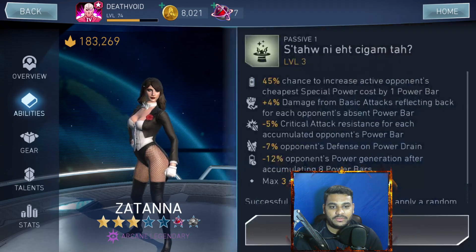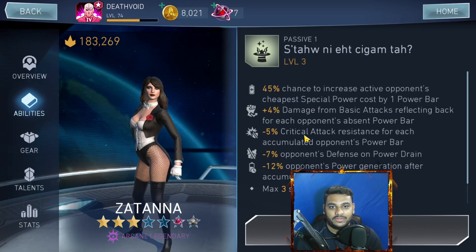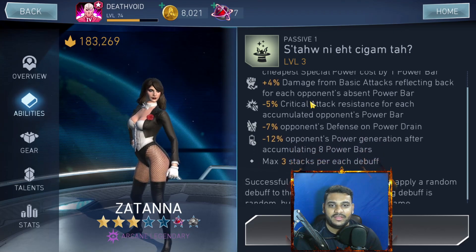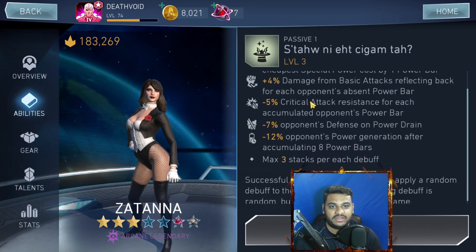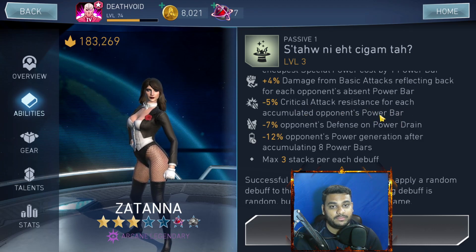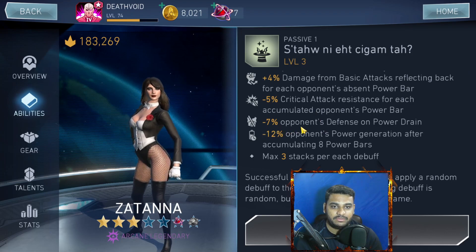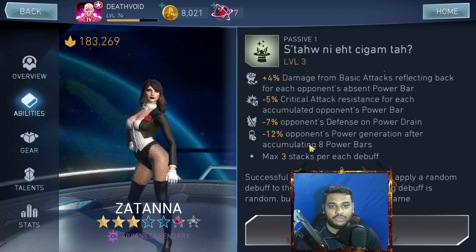The third passive: 45% chance to increase the active opponent's cheapest special power cost by one power bar. Plus 4% damage from basic attacks reflecting back for each opponent's absent power bar. Minus 5% critical attack resistance for each accumulated opponent's power bar. Minus 7% opponent defense on power drain. And minus 12% opponent power generation after accumulating 8 power bars, maximum 3 stacks per debuff.